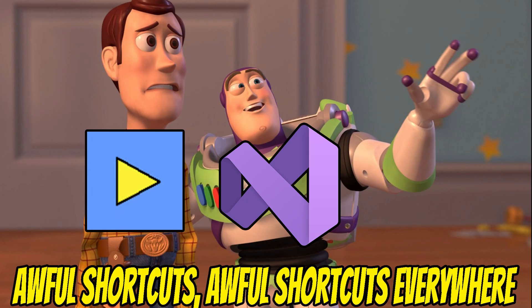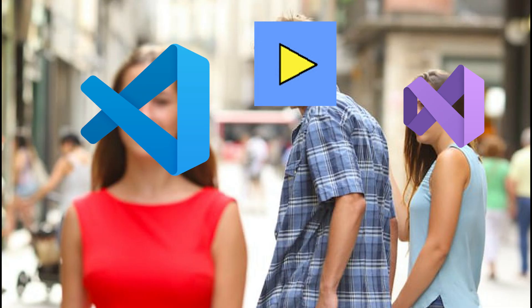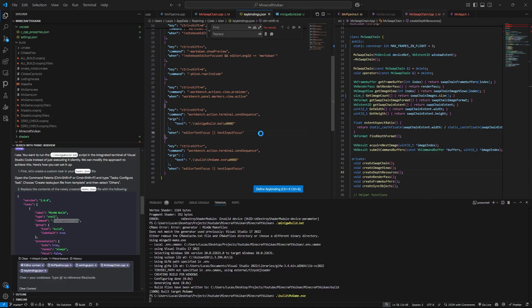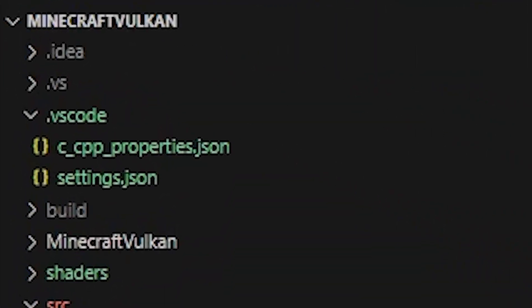You know what actually is hard? Using Visual Studio. These shortcuts are awful, they are wrong, and the files are playing hide and seek — I can't find them when I've tried to find them. It feels like it wants to see me suffer. So, I'm done with Visual Studio. I'm going to Visual Studio Code, where you can make your own goddamn shortcuts.